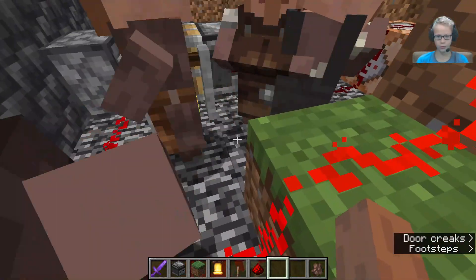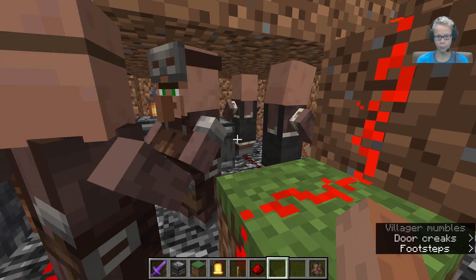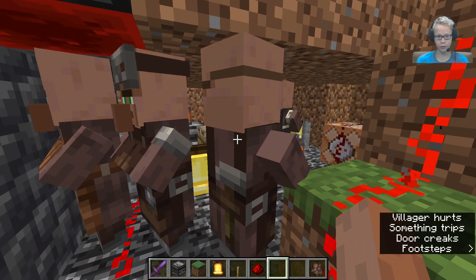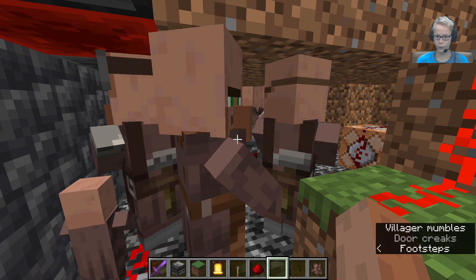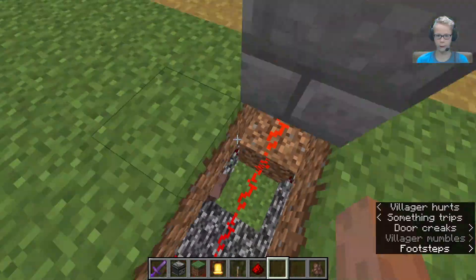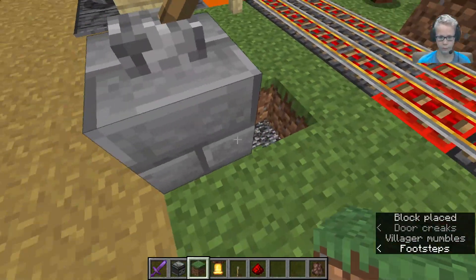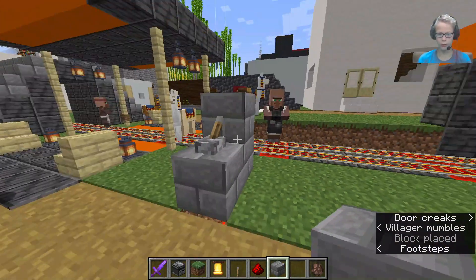I don't know why all these villagers came down here. Are you guys stupid? Look at these stupid villagers — they just fell in the pit of death. You're not getting out of here. It's your problem, you can stay down there. I'm not going to be playing games with villagers.